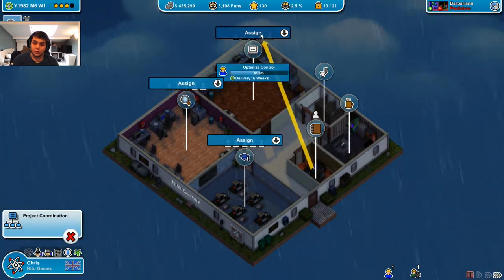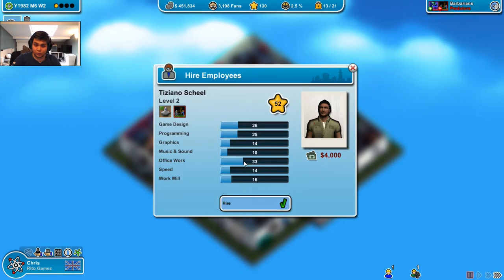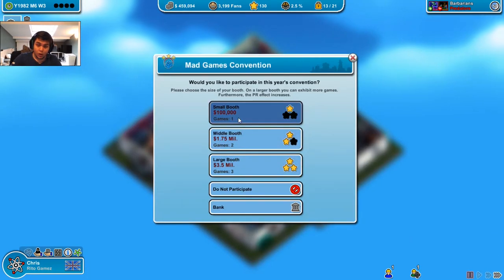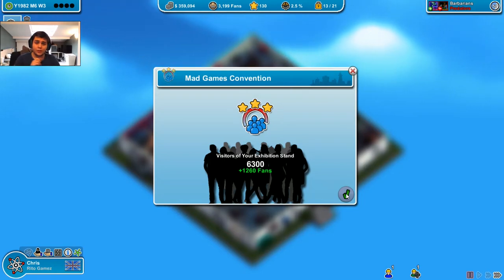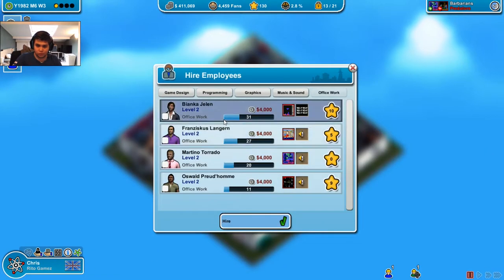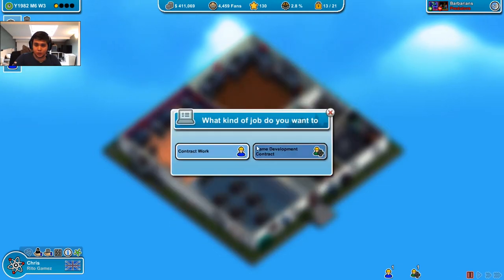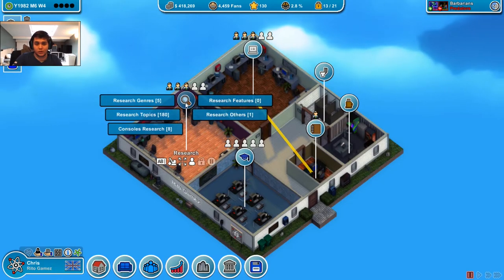What you can do is project coordination. So basically you do this and you assign this girl to the place that you want. So basically if I get this guy who has good office work and get him here, you have a boost - you have a 16.5% speed boost, which is really good. Let's take a small boost and take First Fantasy 3. 6.3 thousand fans this time, from 4,000 last time - it's a really good increase.